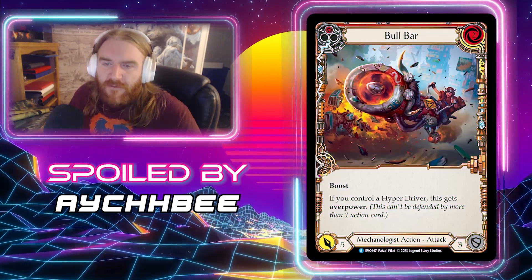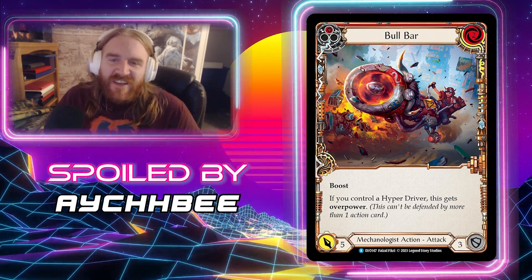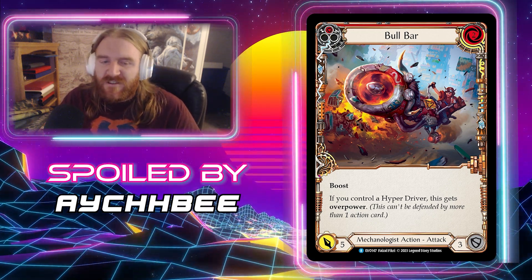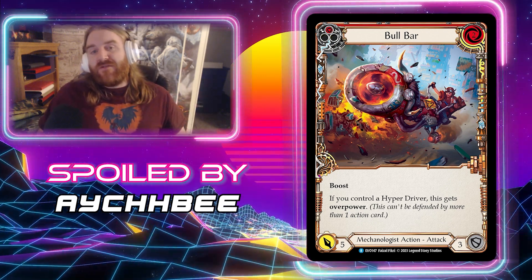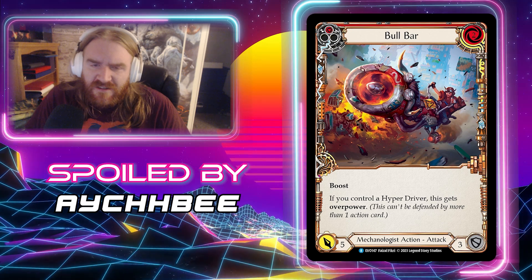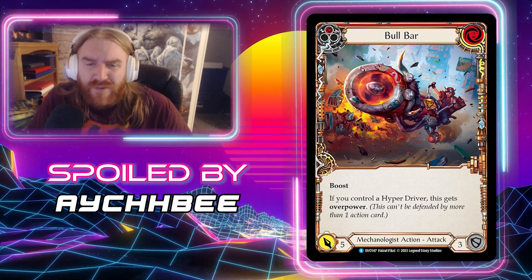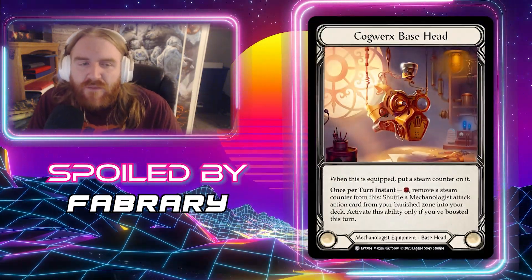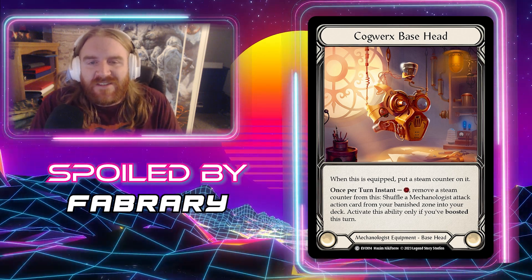Next from Akib we have Bull Bar — a Rare. The red version is a two-cost five-attack three-block Mechanologist attack action that Boosts, and if you control a Hyper Driver it gets Overpower. The fact that it has both Boost and Overpower is pretty strong. The red version and maybe the yellow would make the cut; the blue probably wouldn't.